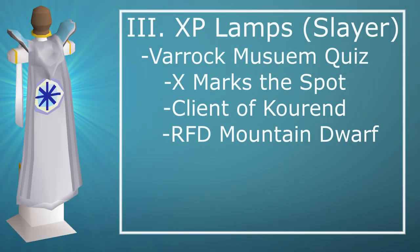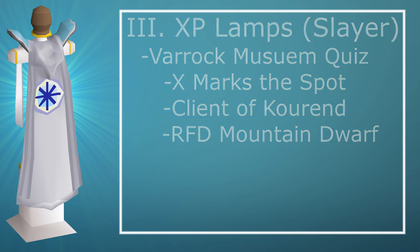Next up is XP Lamps — quests that give you lamps which you can use in any skill. I highly recommend using them in Slayer. The Varrock Museum quiz doesn't give you a lamp; it gives you straight from 1 to 9 Slayer, which is why I included it. This is the order you should do these quests in. Doing these 4 quests will get you from 1 to 17 Slayer.